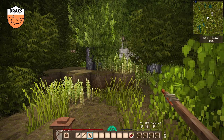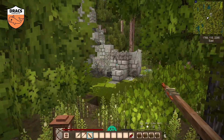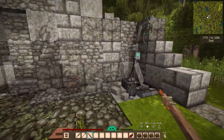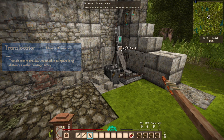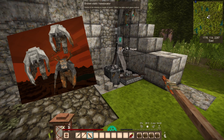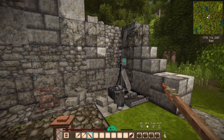Hello fellow Vintage Story adventurers. So you've finally got enough courage to adventure out into the wilds of Vintage Story. And while adventuring, you came across a ruin, and in that ruin you found one of these. It's called a translocator, or teleporter. And when repaired, it can open up the world to new and exciting places. So how do we get it to work? I can show you how. Let's go.